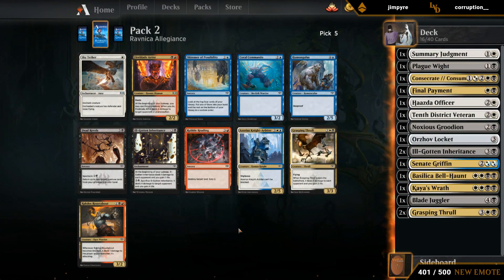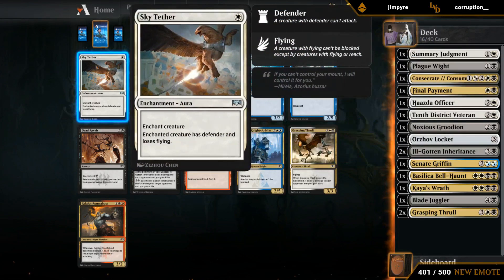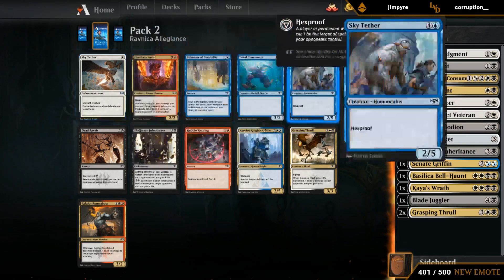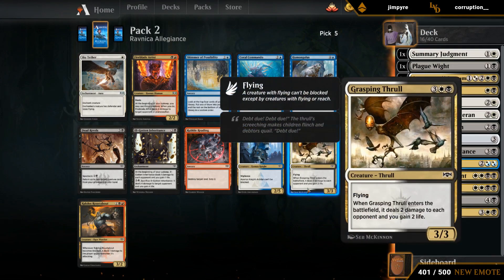Can take a third Thrall, can take a third Inheritance, or can take a first Sky Tether. Sky Tether can be a little awkward alongside Consecrate/Consume — if we're already enchanting the largest creature then they can just sacrifice it. So I think we're in the market for another Thrall.